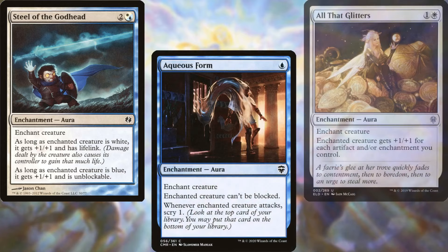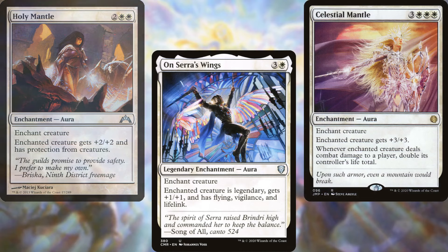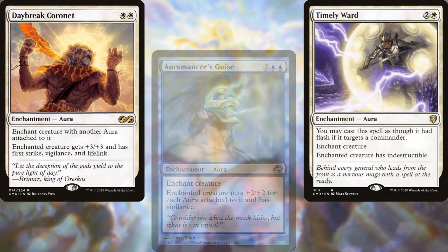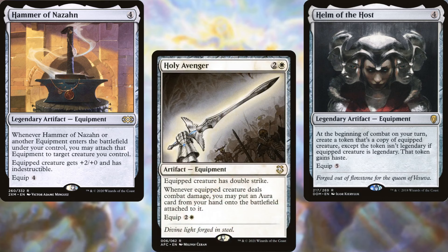The core Voltron strategy is built around enchantments and equipment: Steel of the Godhead, Aqueous Form, All That Glitters, Eldrazi Conscription, Spirit Mantle, Mantle of the Ancients, Holy Mantle, On Serra's Wings, Celestial Mantle, Staggering Insight, Archmage's Guise, Timely Ward, Daybreak Coronet, Drake Umbra, Angelic Destiny, Mithril Coat, Sword of Feast and Famine, Helm of the Host, Hammer of Nazahn, and Holy Avenger.